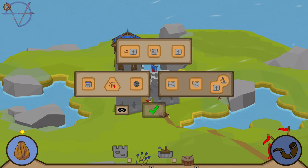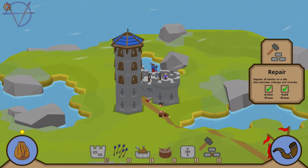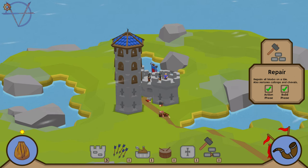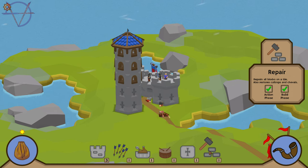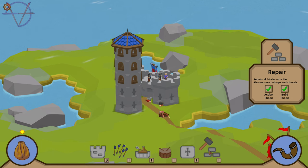I want that. It's a skill - it repairs all blocks on a tile, so it can repair an entire tower. That's cool. But we're not attacked by trebuchet or catapult, and there are no rams here either. So it's useless. But I know what it is now and when I should use it.